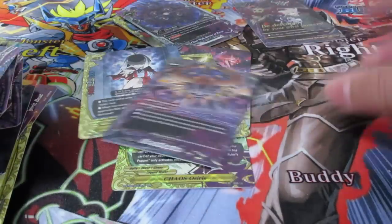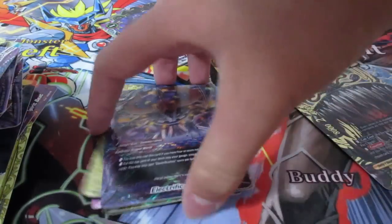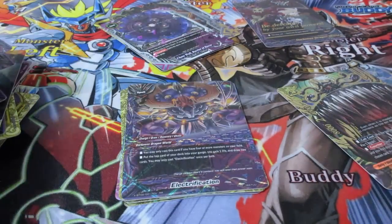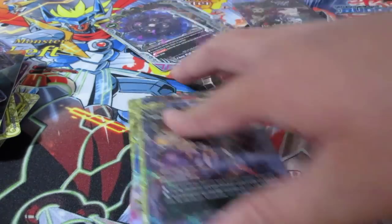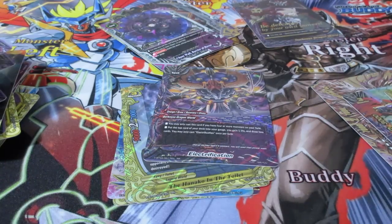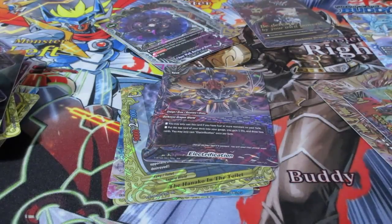We got one, two, three, four - yep, five double rares and three triple rares. Wow. Really, really happy with this box. I came in expecting that, and it really just got everything I wanted. I kind of wanted Death Count Requiem just because reasons, but we got Hanako in the Toilet, we got Secret Pack, we got the SP flag, we got tons of amazing Chaos cards. I cannot complain at all - absolutely lucky. And of course we got this amazing promo card from the box topper, Free of Dora right there. Thank you guys so much for watching.